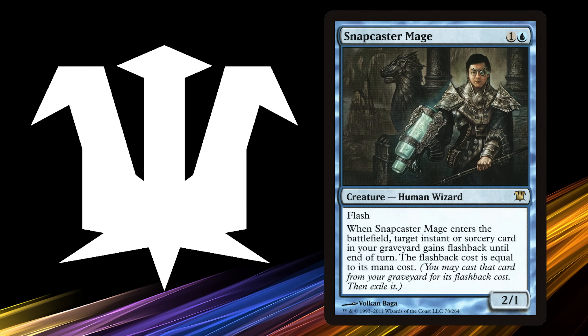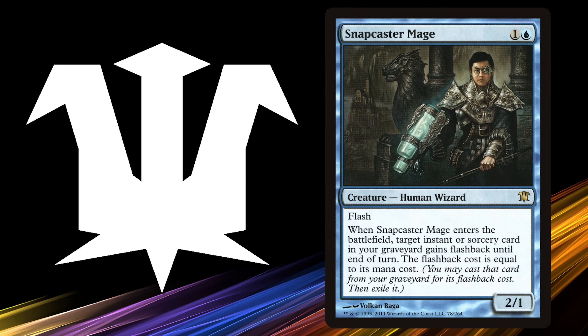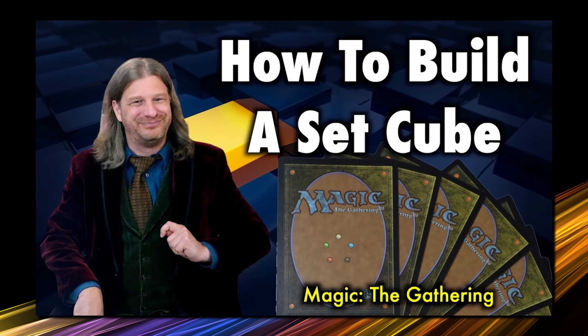One of the cubes in my personal collection is an Innistrad set cube that is not singleton, as it looks to recreate an actual booster pack experience of drafting original Innistrad — a favorite set of mine. If you'd like to see how that kind of cube works, it is linked in this video's description.